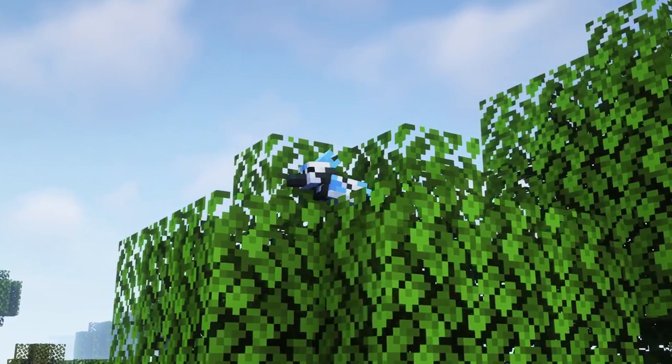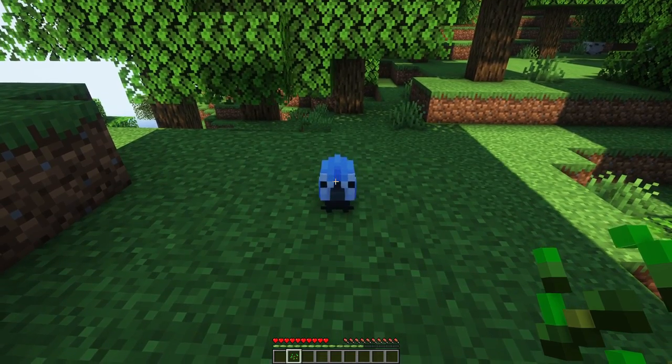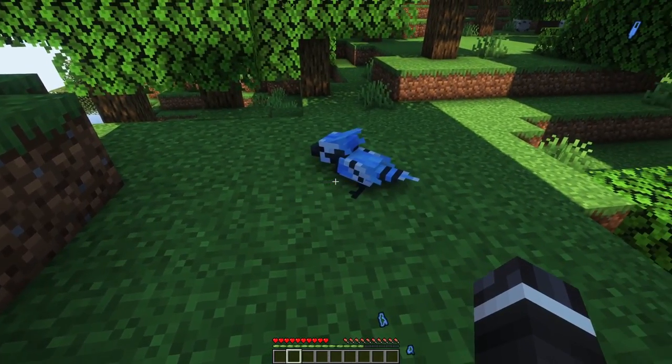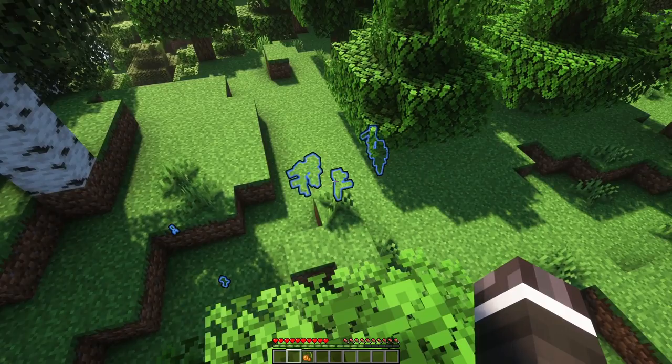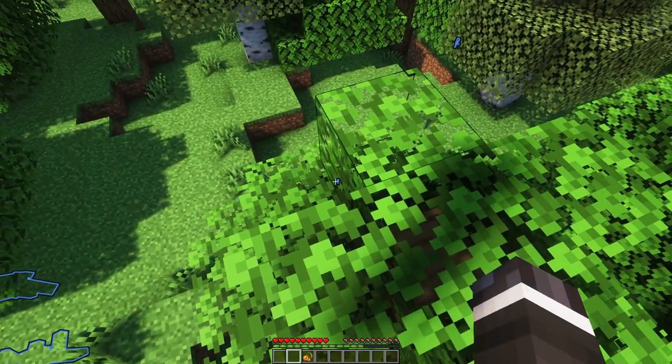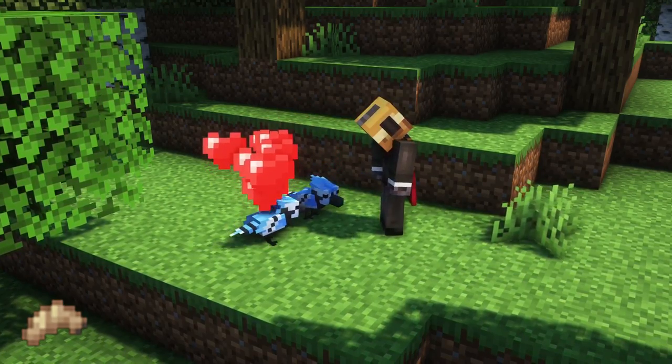Blue jays also alert other forest inhabitants of nearby predators. If you give them a seed of any type, they will chirp a short song that can reveal the location of all nearby monsters. This is especially useful for finding hidden caves or structures like dungeons. You can breed blue jays using maggots or other insect larva.